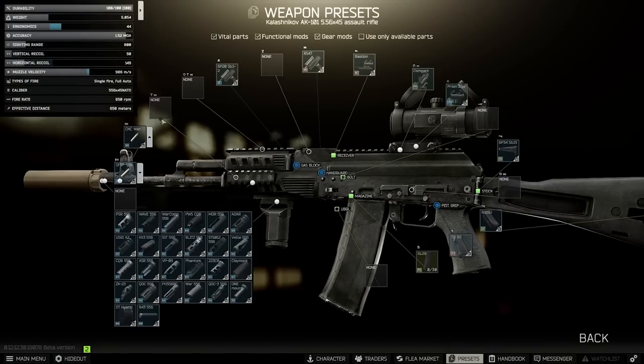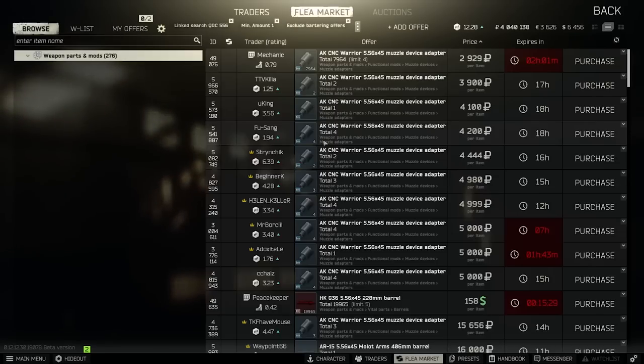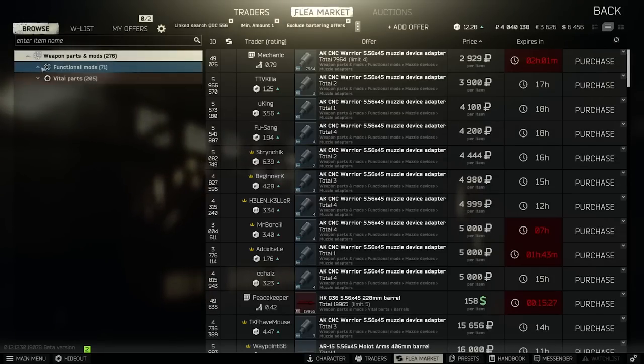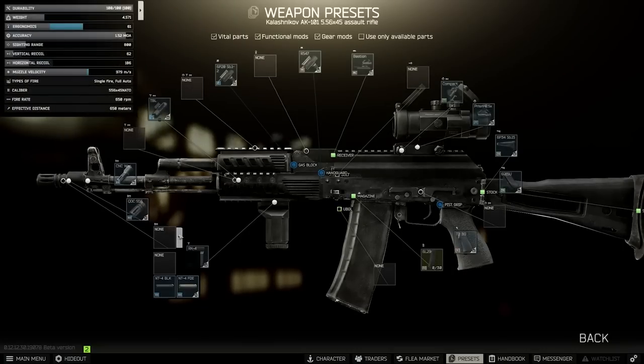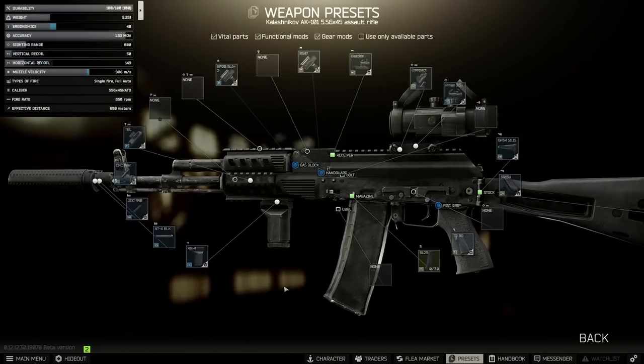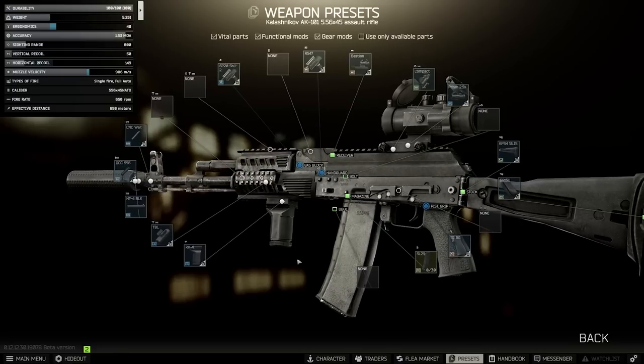The other alternative is the NT4 — using the QDC 556 muzzle and then the NT4 in either black or FDE. A linked search shows the black version is currently 27k, which is pretty good. This has the same recoil as the SF3P at 50, but four less ergonomics — so 40 rather than 44 ergonomics for the same recoil figure.